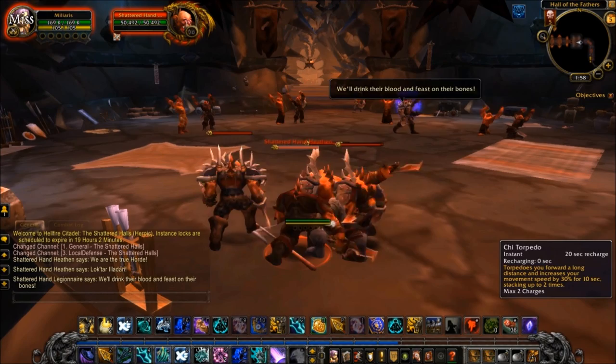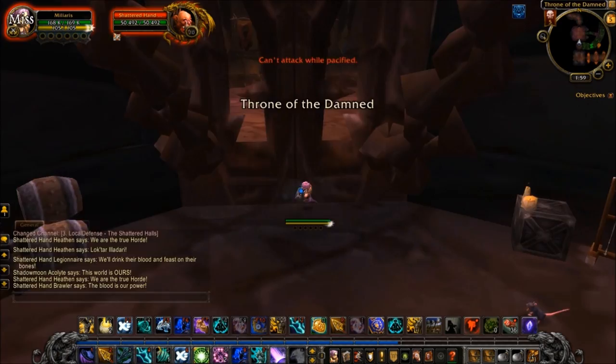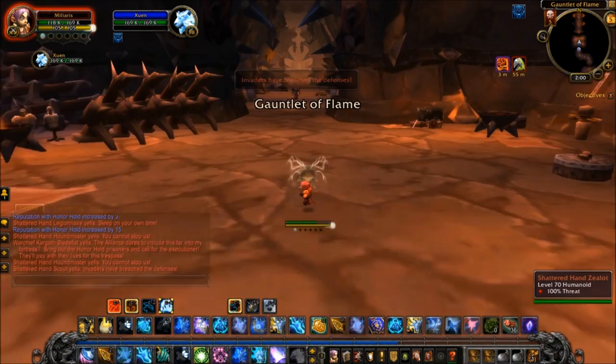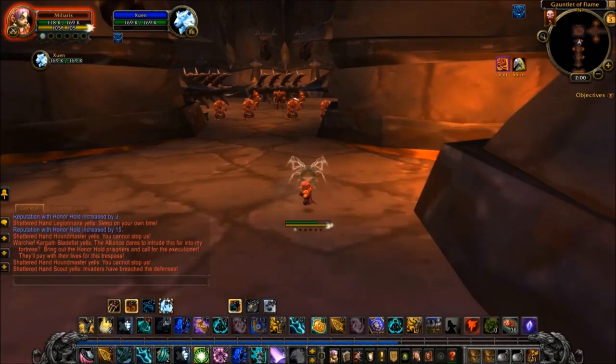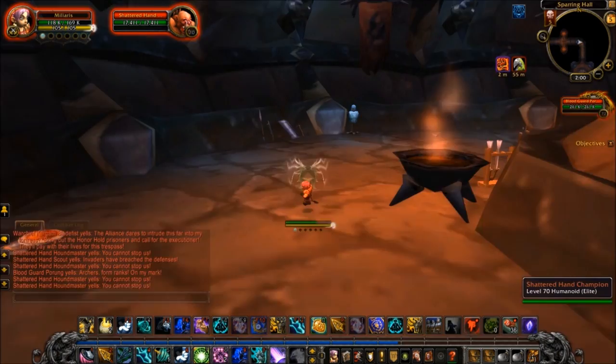The Monk has the potential to extend their base ability Roll almost indefinitely with lag, as you can see here, travelling at 485% normal speed — faster than a flying mount. This enables the player to farm instances almost instantaneously, making this the natural choice for gold farming exploiters. Such a dramatic increase in movement speed is useful for more or less everything you can do in World of Warcraft.